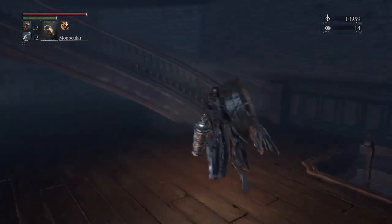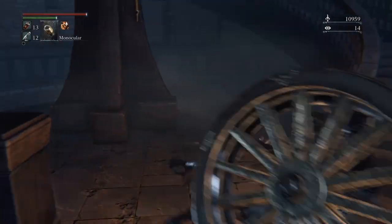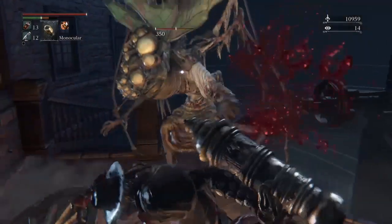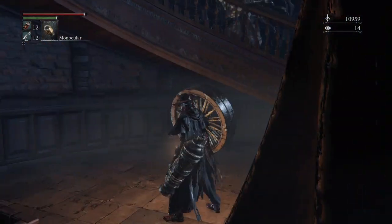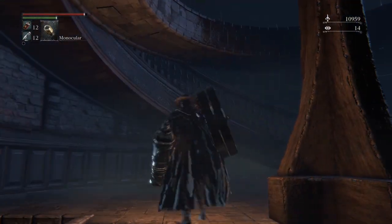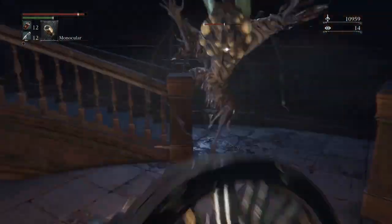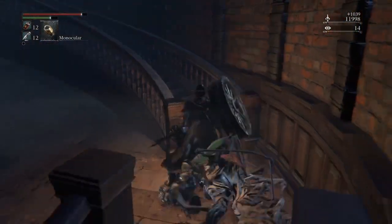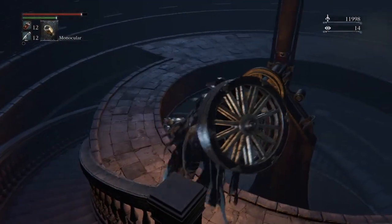Head on upstairs to pick up the lunarium key so we can open up the door where Master Willem is. I'm going to have to put down old moth ball here - there he is. I love how his tracking is like perfect. If you can get the spacing right with this wheel it's very very effective and it staggers like a bitch.